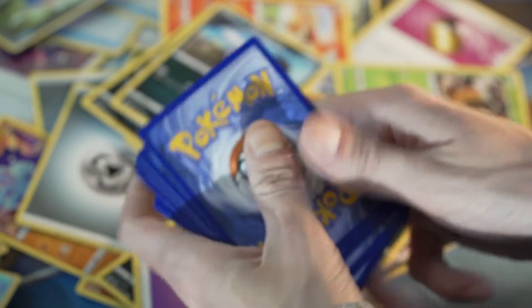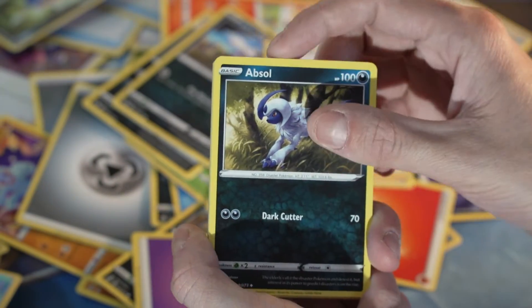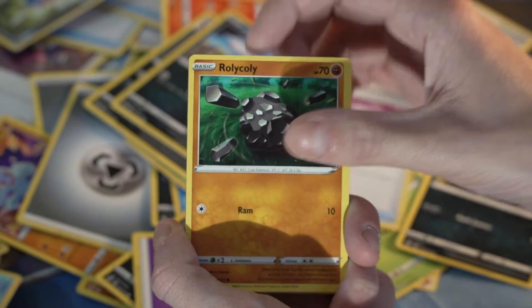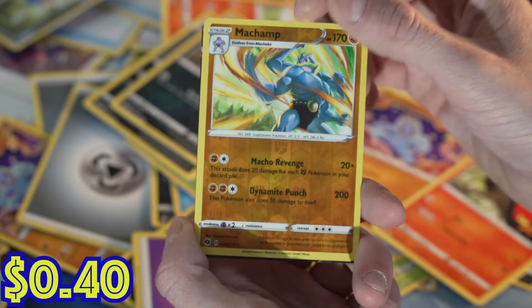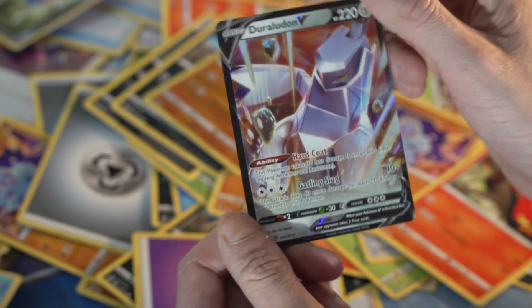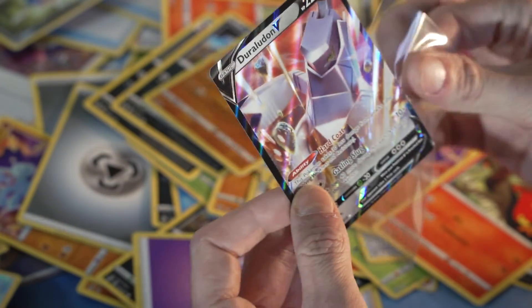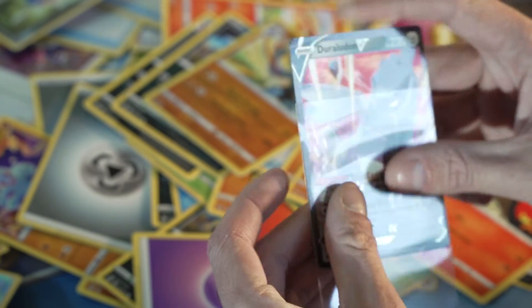Chugga chugga choo choo, here comes the train! Fire energy, Kabuto — oh we got another hit! Absol, Beedrill, Potion, Full Heal, Roly-Coly, Mud Shot, Sizzlipede, Machamp is our reverse — and on the back is a Duraludon V. That is a hit — V-Max or V is a hit, cool!